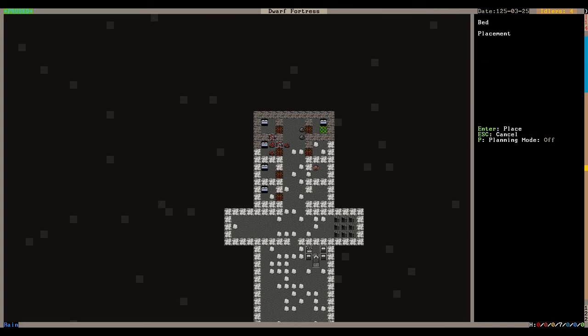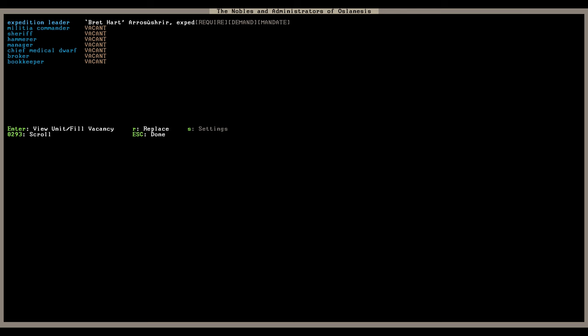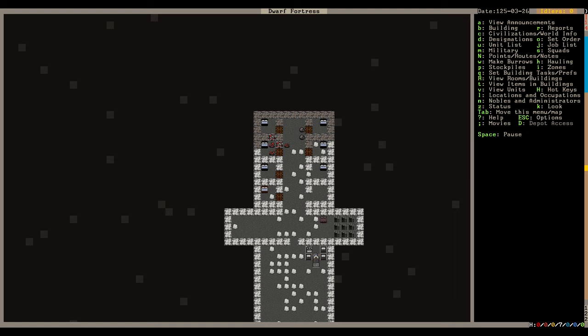Now placing beds and designating bedrooms. Press N to check your nobility - right now only Brett Hart has a job and he doesn't demand or mandate anything. Mandates are when nobles make a work order they demand - like 'build five spears' - and they'll be unhappy if you ignore it. So the mandate is essentially an order given to me as the ethereal foreman of the fortress.